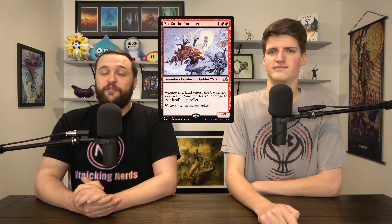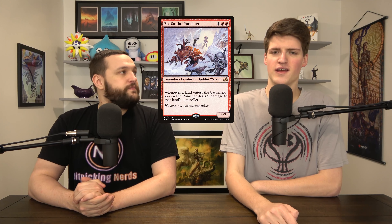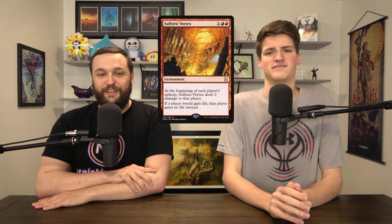Zozu the Punisher says whenever a land enters the battlefield, it deals 2 damage to its controller. Pair that with Scabgland Berserker, and now every non-creature your opponents cast deals 2 to them. So we have: whenever an opponent casts a non-creature spell they take 2, whenever they play a land they take 2, and whenever we play something they take 2. Add in Spell Shock and Sulfuric Vortex — they just take 2 at their upkeep. We're just deal-2 tribal. And then it doubles to 4 with Obosh.